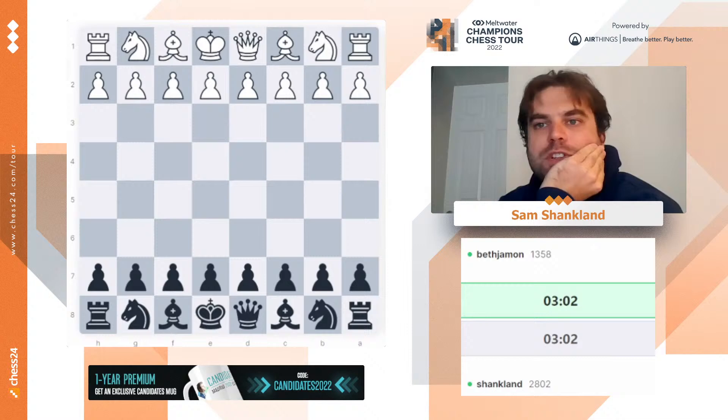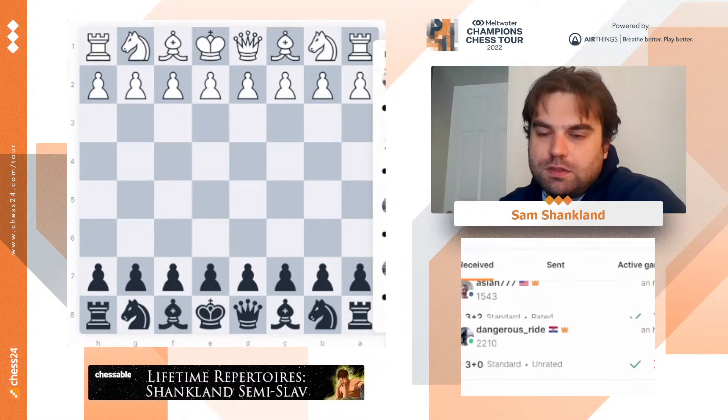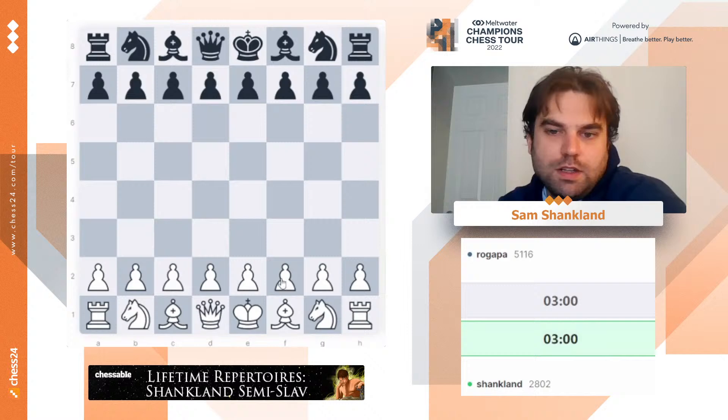5, 4, 3, 2, 1. Good grief — nobody wants to play with me today. Let's see. 5100 wants a rematch. Let's see if he can be 5100 again. Let me try e4 this time — see if he can beat me here.